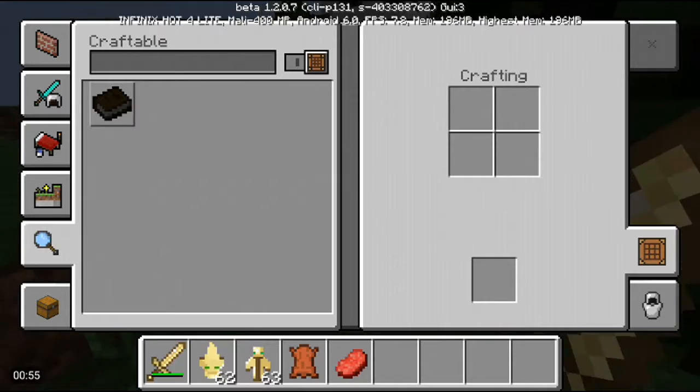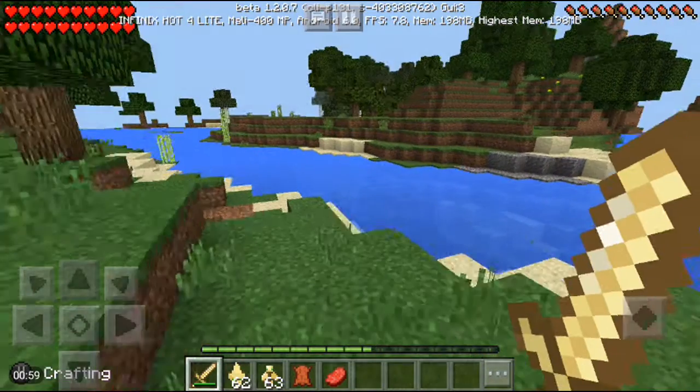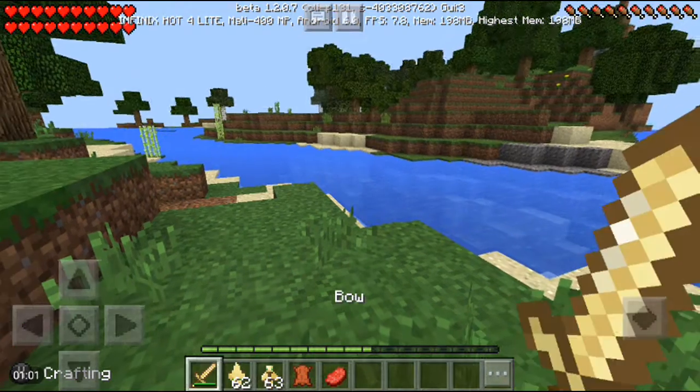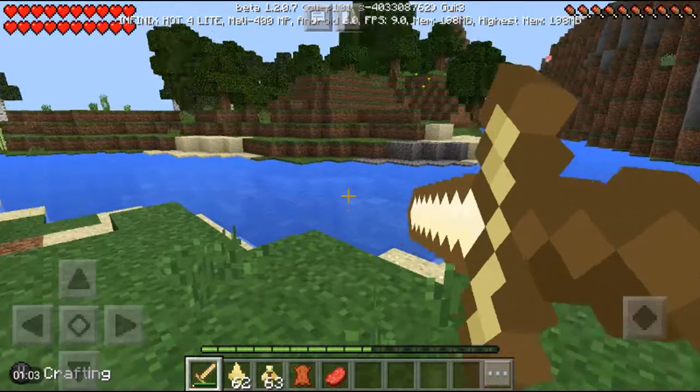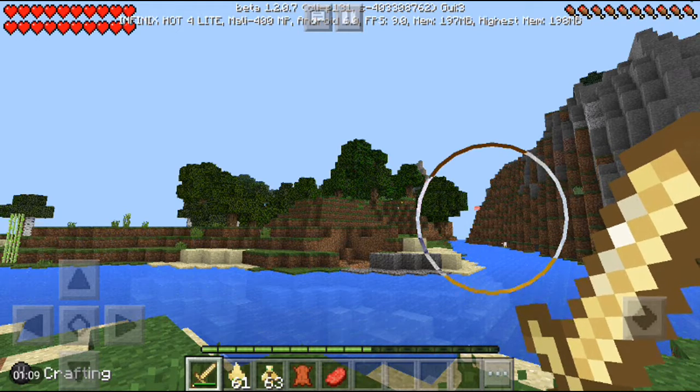This piece of equipment is actually made from a bow, and since it's a bow they've added arrows to it. When you shoot it, it has a power meter that shows experience point particles as you charge it, and then it shoots and explodes the whole area.